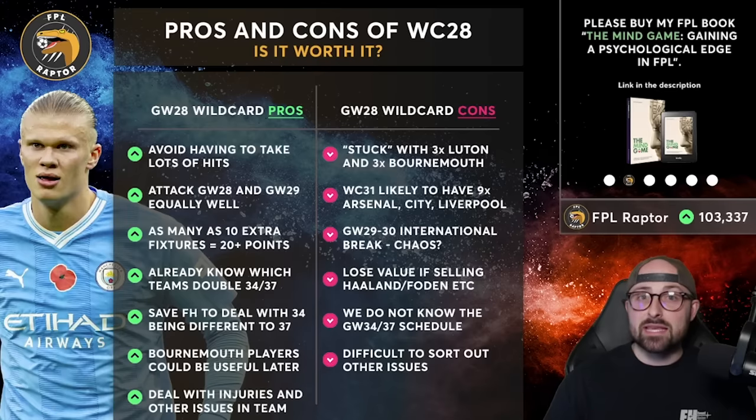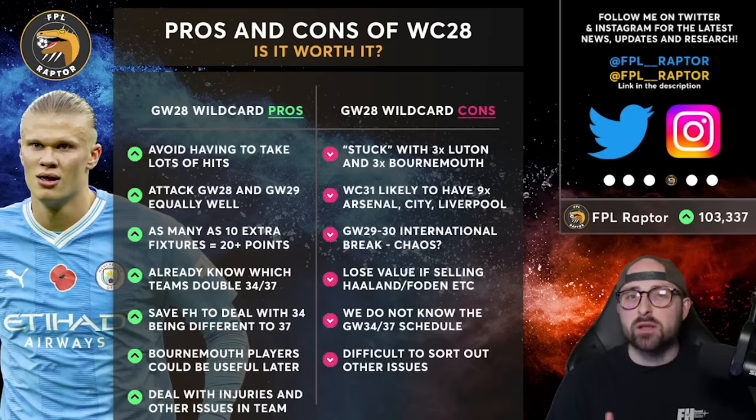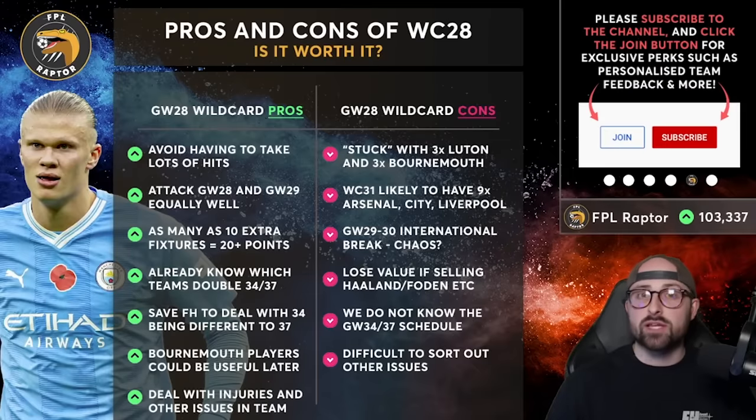The second pro is it allows you to attack both game week 28 and 29 equally well. Because Luton double in 28 and play in 29, and there are other good players like Jared Bowen and Heung-Min Son with good fixtures, you can attack a double game week and cover a big blank game week with the same wildcard chip. So you don't have to take hits, you don't have to free hit — just the one wildcard helps you attack both of those.